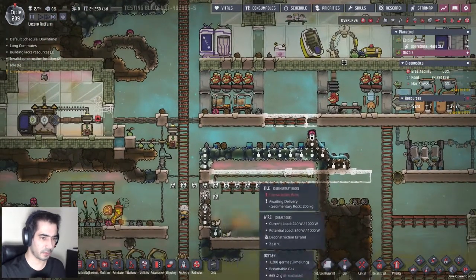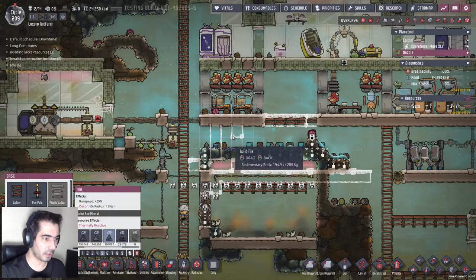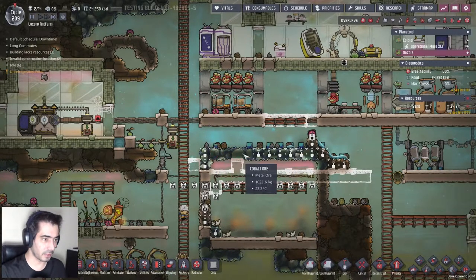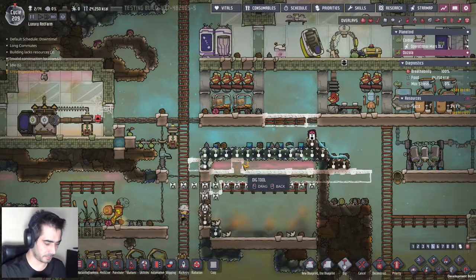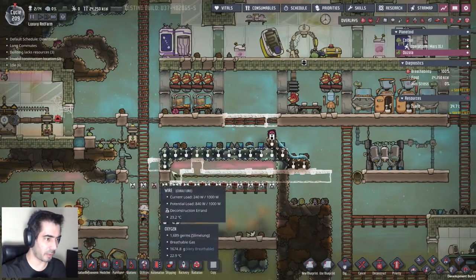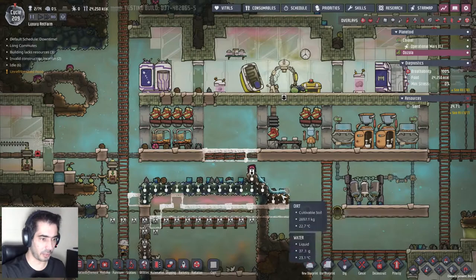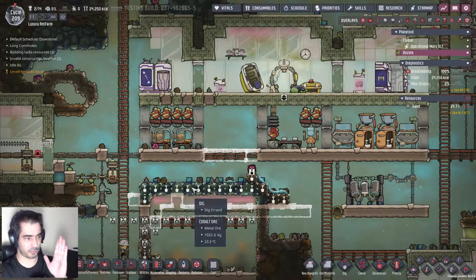If I do something like one, two, three, one, two, three like that, I can cancel this for now. That will be my water lock. Their beds will be here - I'm gonna build from there.